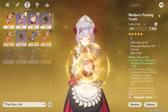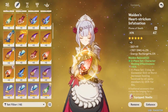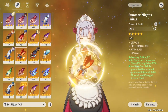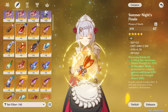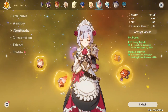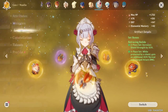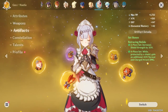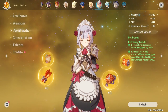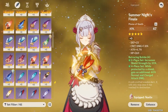The artifact main stats I have aren't great — I've got attack on some pieces and a plume because I didn't have anything else. You could go two-piece Maiden, or if you don't want the healing bonus and want a bit more damage, you could go four-piece Retracing Bolide instead — while protected by a shield, you gain an additional 40% normal and charged attack damage.